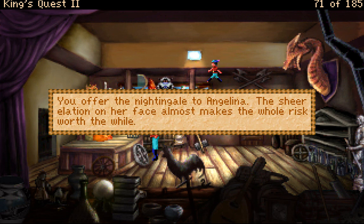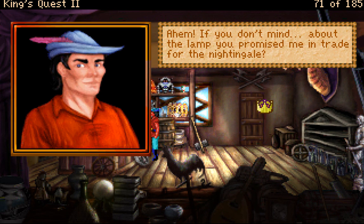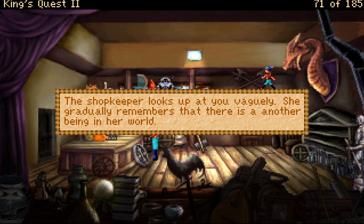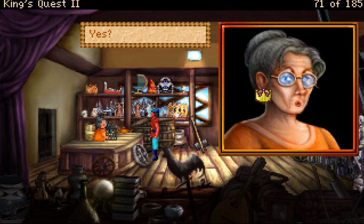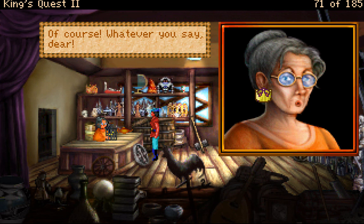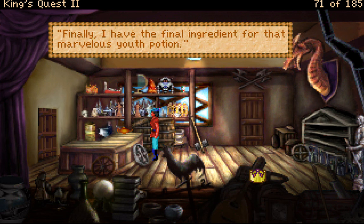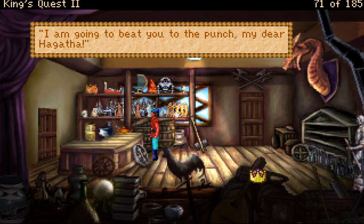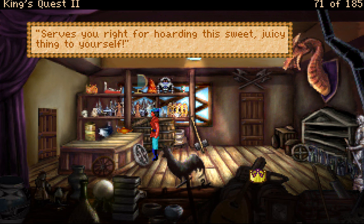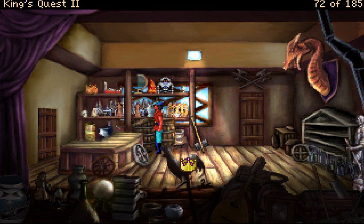Here is your beloved nightingale back. You offer the nightingale to Angelina — the sheer elation on her face almost makes the whole risk worth the while. She snatches it and fusses over the bird. 'Ahem — if you don't mind, about the lamp you promised me in trade for the nightingale.' The shopkeeper looks up vaguely, gradually remembering there is another being in her world. 'Yes — oh yes, take it. You'll have no beginning of use with it.' 'Don't you mean no end of use?' 'Of course, whatever you say, dear.'